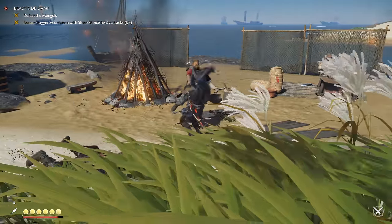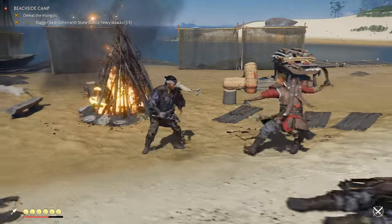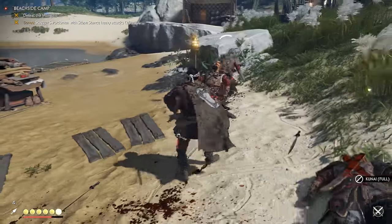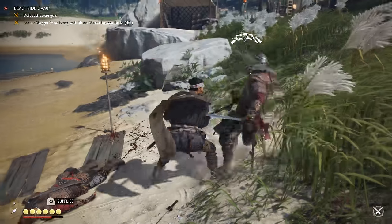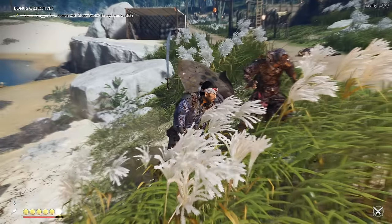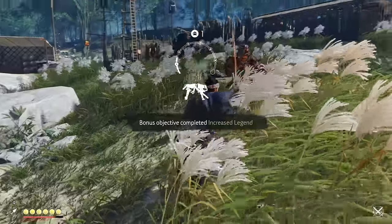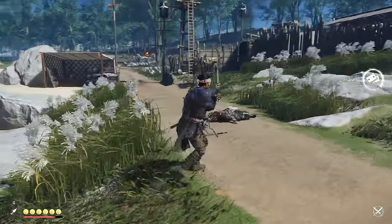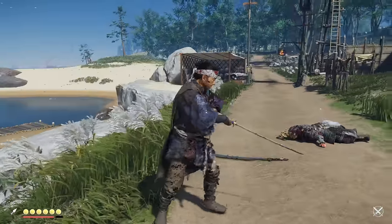Don't just upgrade one either, upgrade a range of them. Speaking of upgrading, the katana and the tanto that serve as Jin's main weapons are the ones you start and finish the game with, so don't hold back on upgrading them. Go nuts. If you're looking for gold to upgrade the higher tiers of the katana, head to the red icons on the map and liberate the heck out of them. They'll grant you a technique point as well.